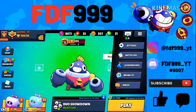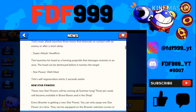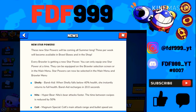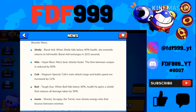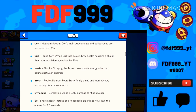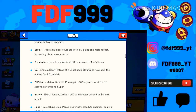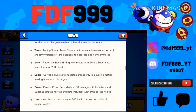Now let's talk about the new star powers. There's going to be a new star power for every brawler, released three per week. The ones that have been released so far are Shelly's Band-Aid, Nita's, and Carl's. I'll probably make a separate video covering all of these — let me know in the comments if you want that.